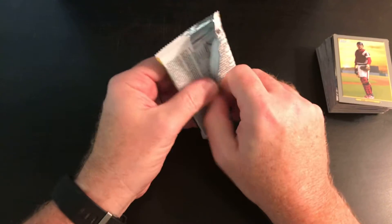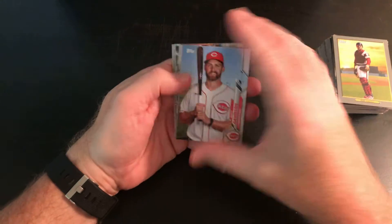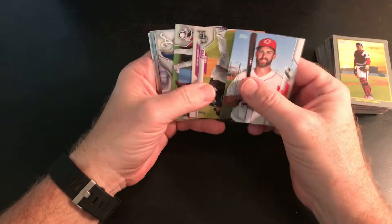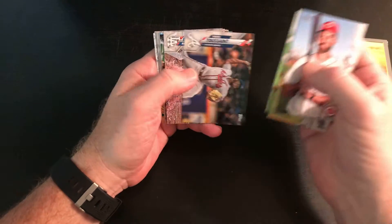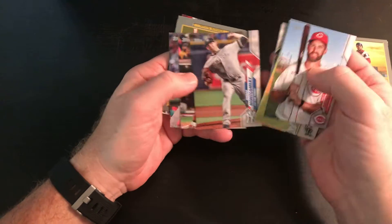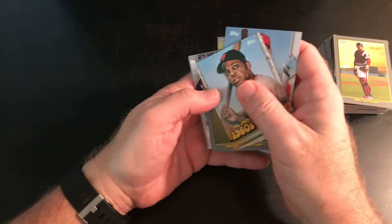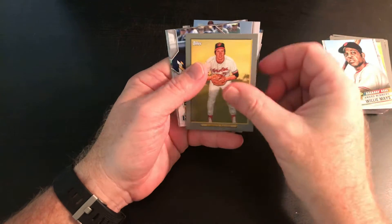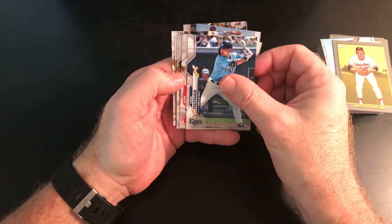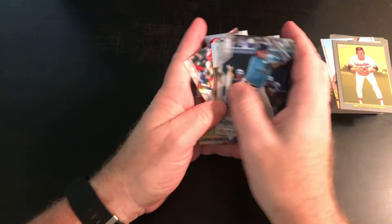Last pack — let's hope for something good. Oh, there's Matt Davidson, Aaron Judge, Pete Alonso. We've got a Decade's Best of Willie Mays and a Brooks Robinson. And that's it.